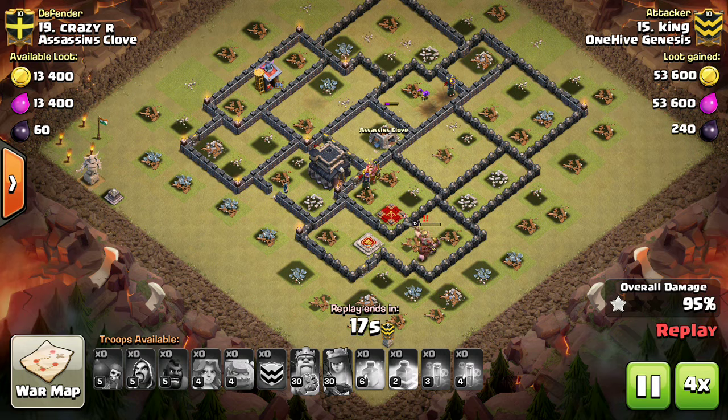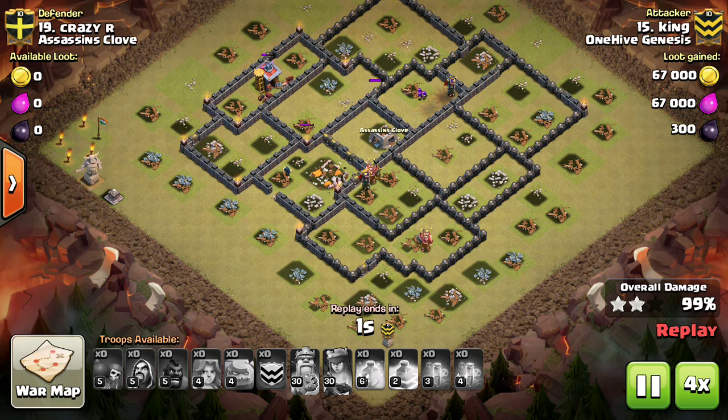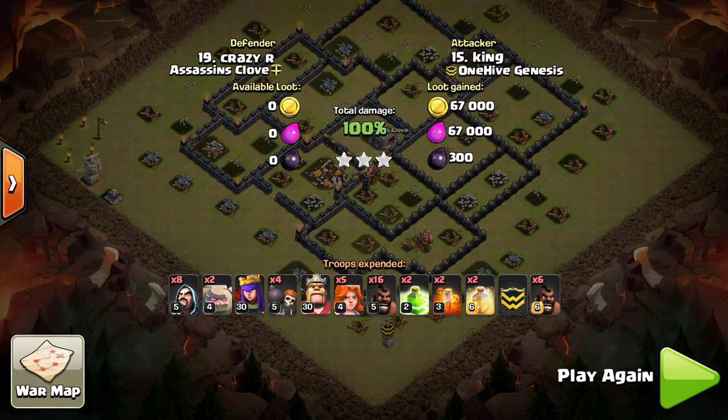That way it'll get sped up as it enters the defense and takes it out, but also it'll get the effect of a few seconds later after it leaves the defense and travels to the next one. This has been a Clan War Minitip presented by Bisectatron.